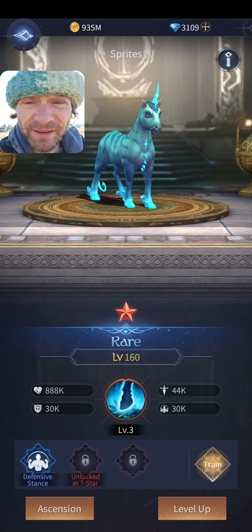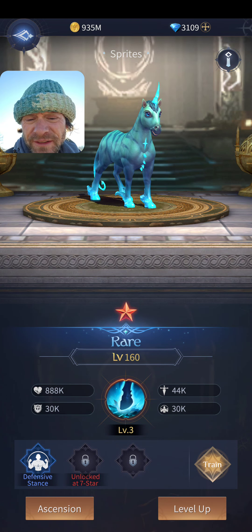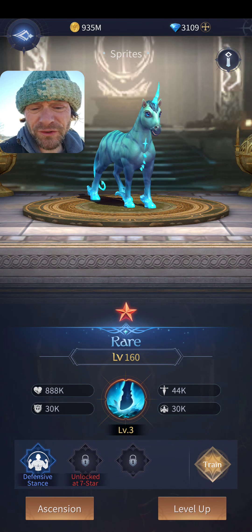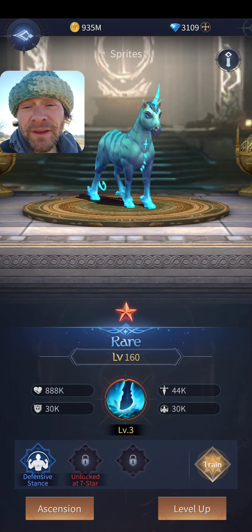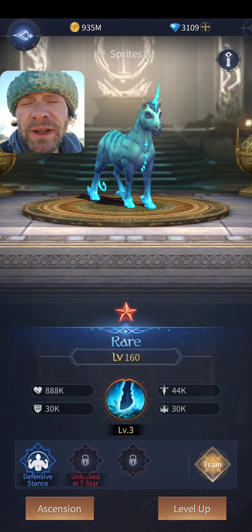Going into the Sprite Hippogriff, you can see the ascension at the top and the stats. Mine is level 160 and adds almost a million Constitution to all my champions, plus about 44,000 Strength — equivalent to a few gyms. It also adds Block, which is one of the most important things about sprites in my opinion, because they add an exact flat number.